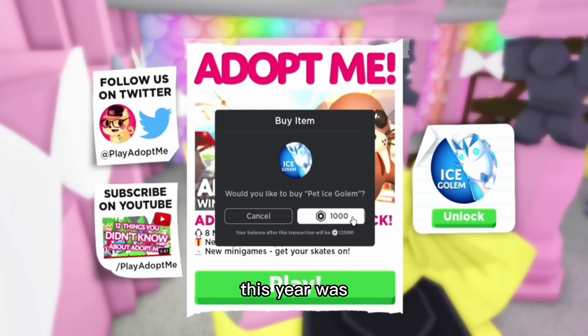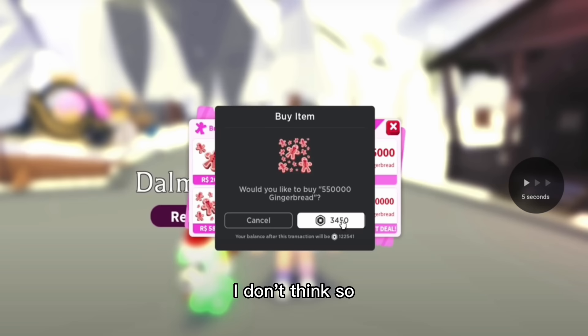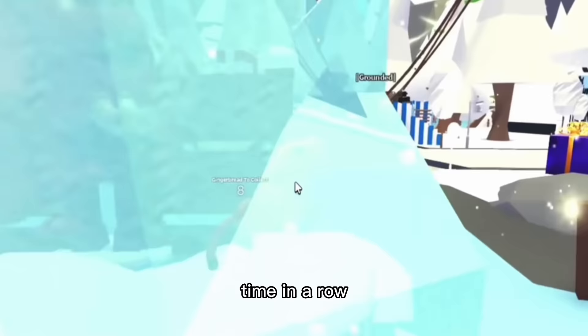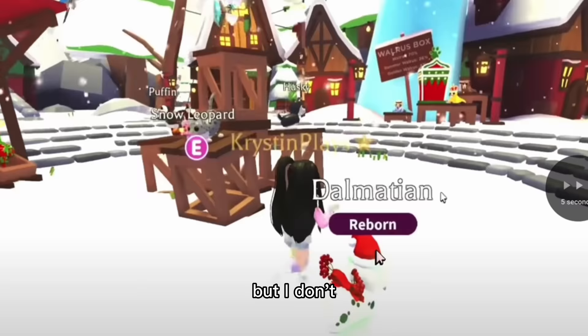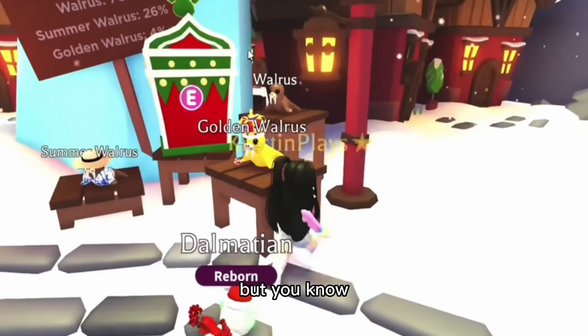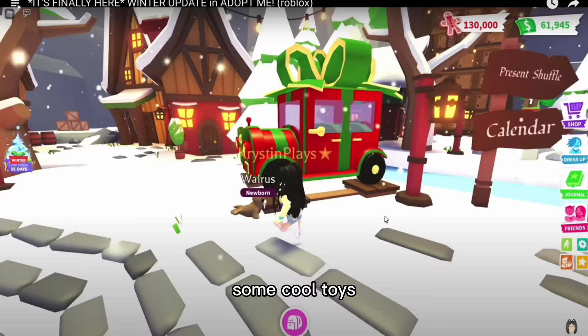We're reacting to Kristen Playa's video — I'll leave her video and the channel down below. The main pet this year was a pet ice golem for a thousand Robux. For the third time in a row, they brought back ice skating, and this was basically a Christmas village — look how lovely it looks. Here are the pets: the ice golem, a husky, a puffin, a snow leopard. Those were pretty cool, honestly, but they could have been better. We also had the walrus boxes, which was pretty cool. Sadly, these pets aren't really that valuable.